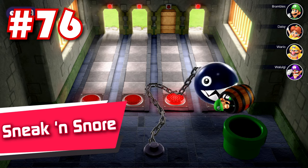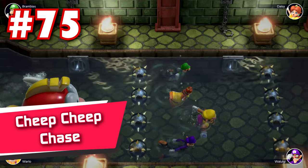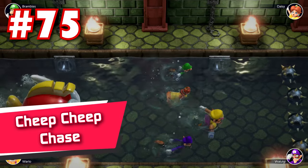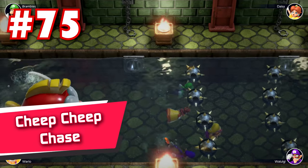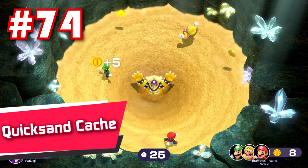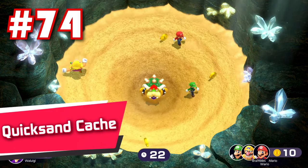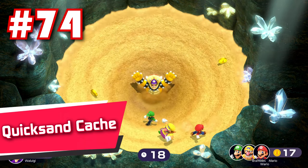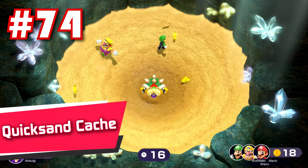76: Sneak and Snore — you're trapped in a barrel and have to slowly move to the end and back without getting eaten by the chain chomp when it wakes up. What's annoying is that it takes so long for your character to stop and hide after releasing the joystick, making it insanely easy to get caught. And 8 times out of 10, this minigame results in a tie. 75: Cheap Cheap Chase — this one's fine. Not as good as some of the other mashing minigames here, but it's not bad by any means. Could really use some better lighting though.